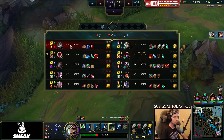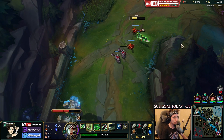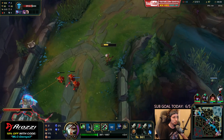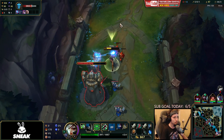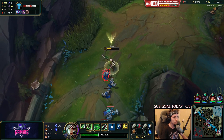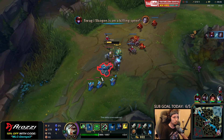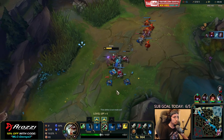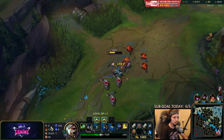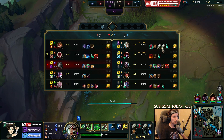Playing against Teemo with Grasp and Ignite is really, really tough, because especially early on when you don't have enough damage to all-in him, he can just poke you out instantly. And if he kites very well, it's really hard to take him down. This matchup is pretty much a farming lane while setting up for ganks, until you reach your power spike.